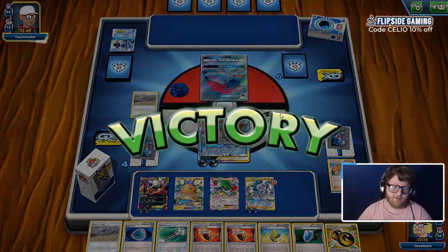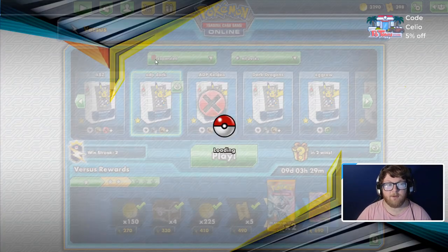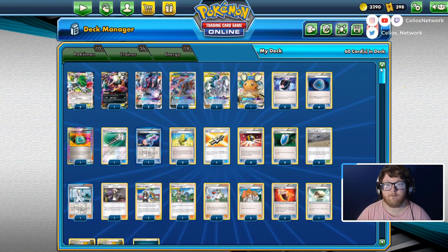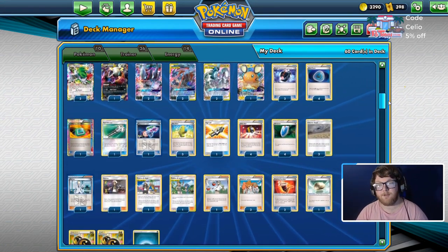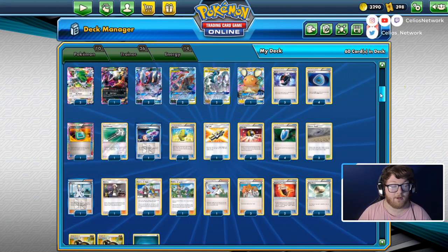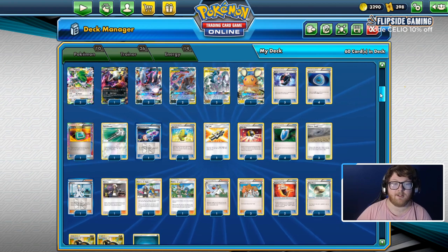This is one of the main strengths of the deck — just the aggression we can put out. We're doing 210 damage turn two with a basic Pokemon for just two energy, and they scoop. Slower decks like that have a hard time handling it. But like I said, I am considering the Weavile GX if I think there's going to be a lot of Gardevoir at Dallas Regionals — that's what we're testing for. I'll throw the deck up on the screen one more time in case you fast forwarded through the beginning. Shoutout to my sponsors PotownStore.com and FlipsideGaming.com where I write weekly free articles — use code CELIO at either place.